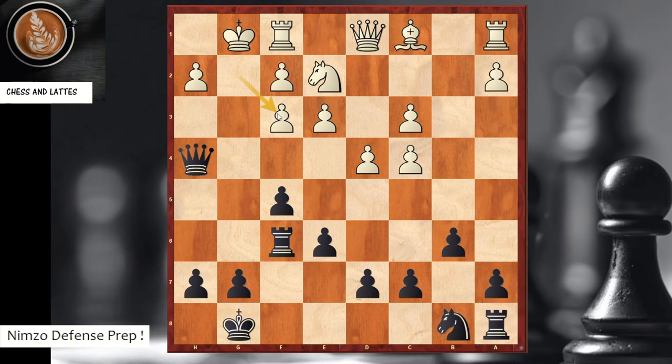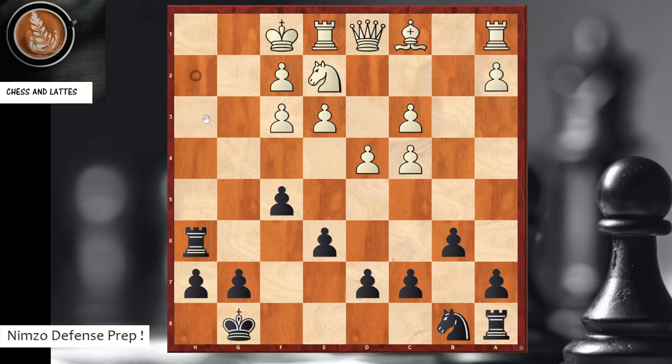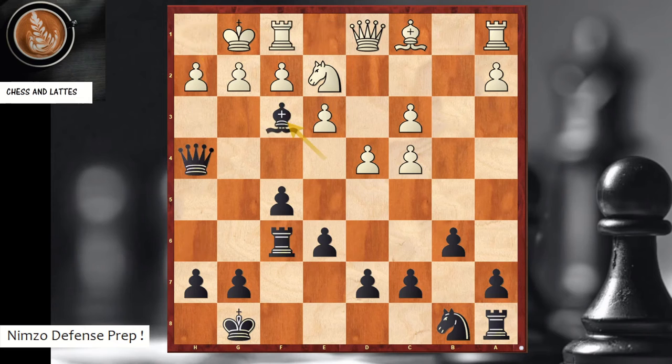If white takes the bishop, you play rook h6 threatening checkmate; rook e1 is the only move to try to escape, but then check, check, and checkmate on h1. If white waits with a passive move, queen g4 threatens near-checkmate, then you take on e2 and play rook h6 with a winning position.